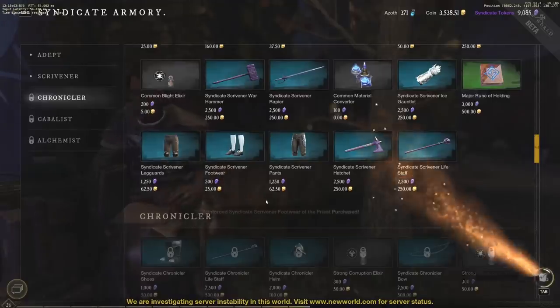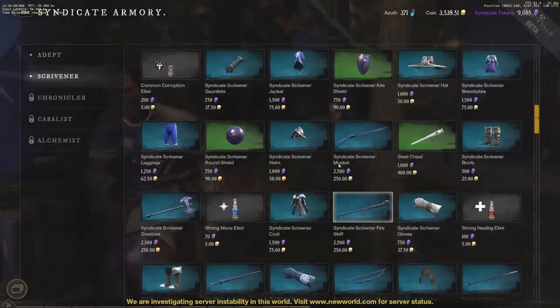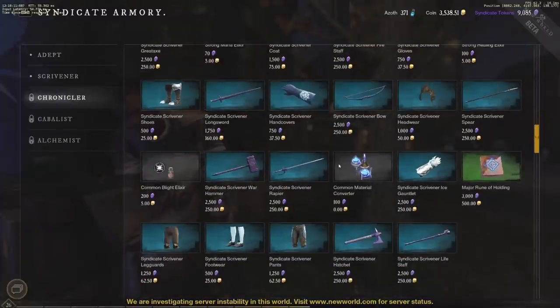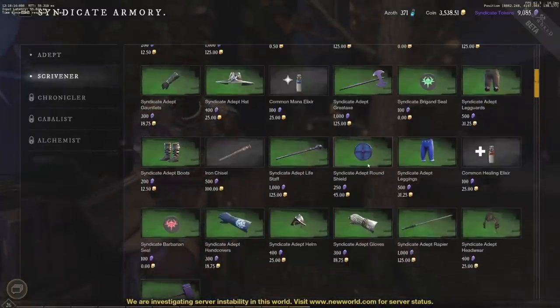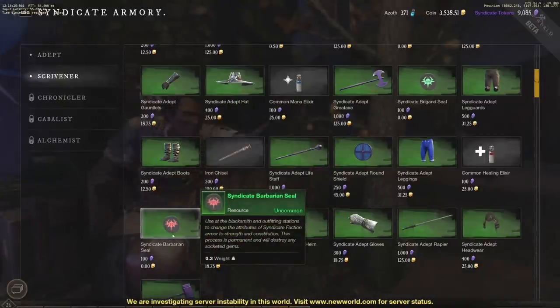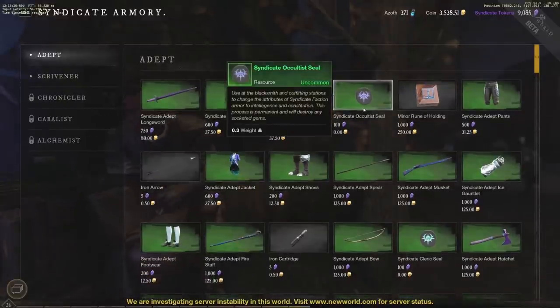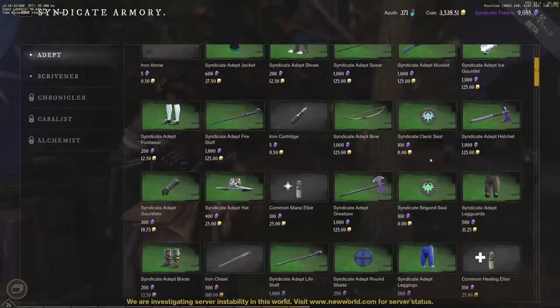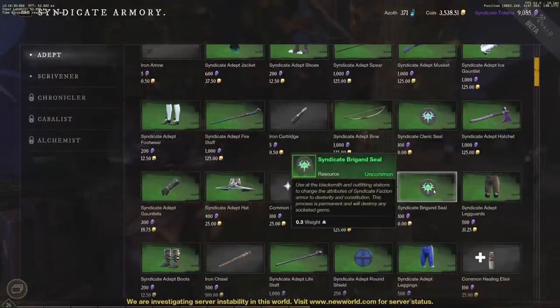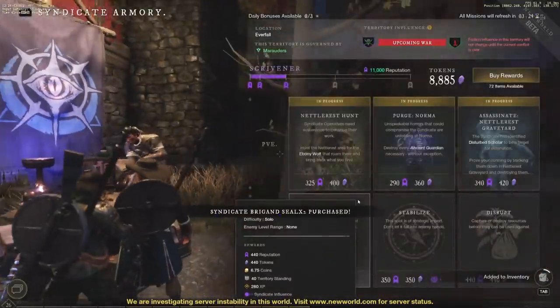That's actually not entirely true. Let's just buy this to show you — I have plenty of extra tokens so I'm not worried. Then we go up a tier to find the Syndicate Brigand Seal. This seal is used at blacksmith and outfitting stations to change attributes on Syndicate faction armor. The Brigand Seal specifically converts to dexterity and constitution, which is what I need. I'll buy two of them since I have two pieces of gear to convert.